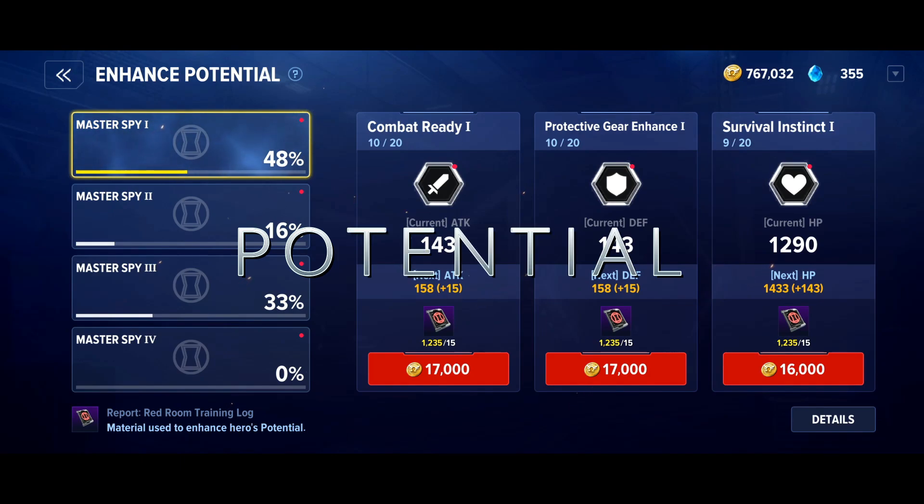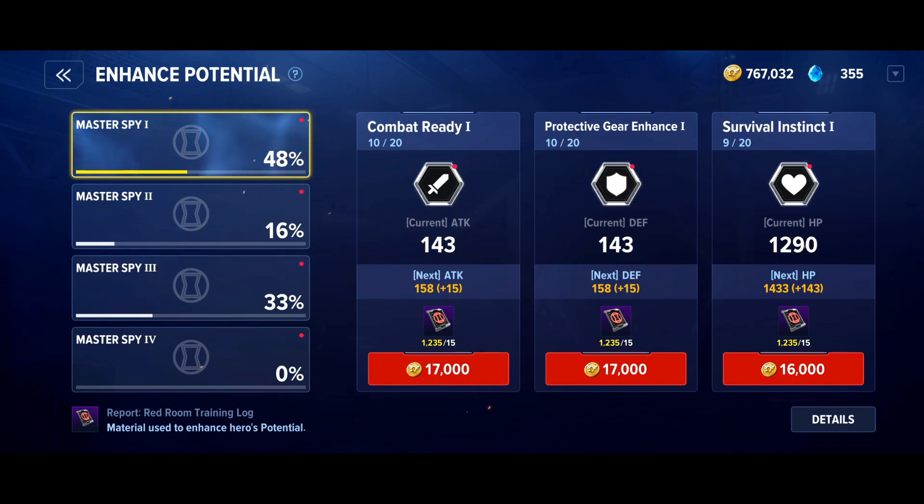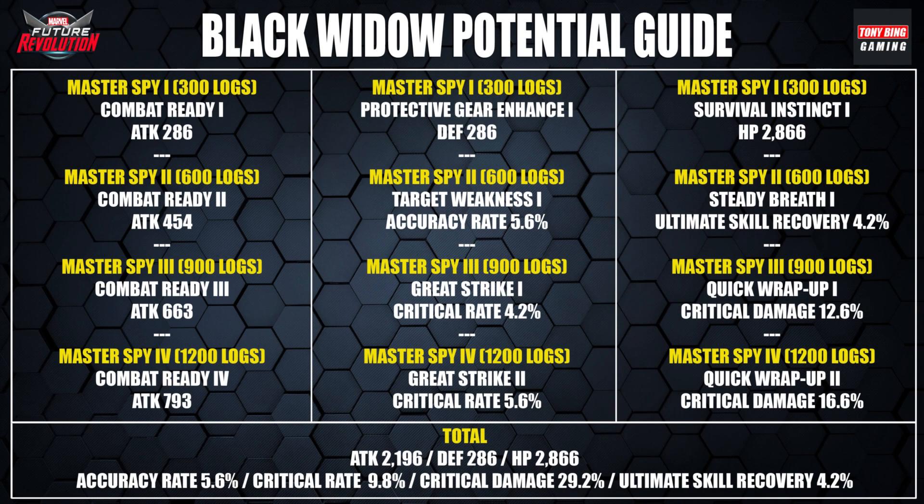Potential is a selection of character-specific stats you can invest in. When you reach level 100 on a hero, you will have only completed about a third of this system, and then the currency comes in much slower. So you have to be really careful where you invest. I've made an infographic of this section. The most important stats are at the bottom — heroes have access to attack, defense, and hit points. I would invest in hit points and attack for Black Widow first.